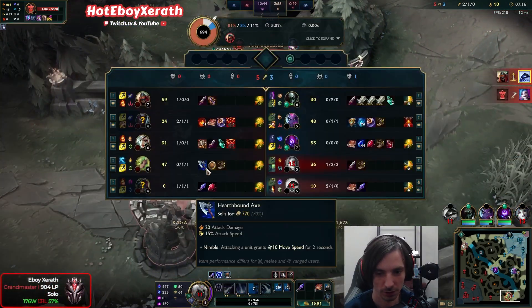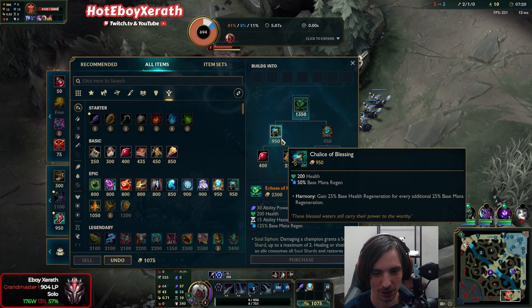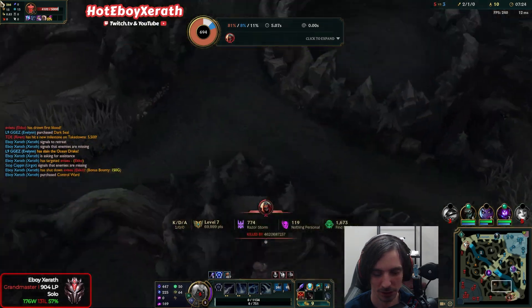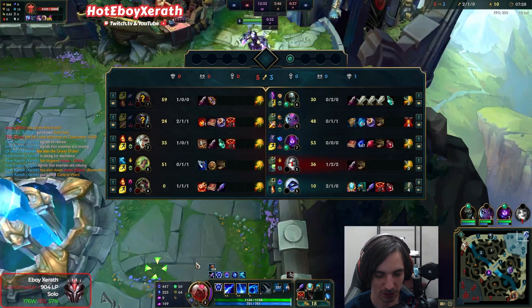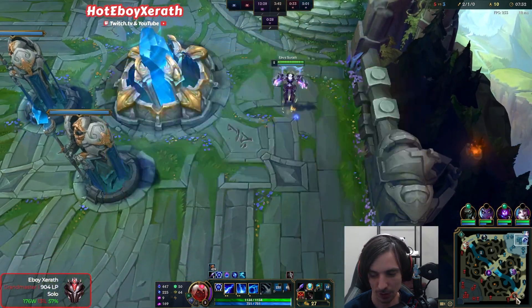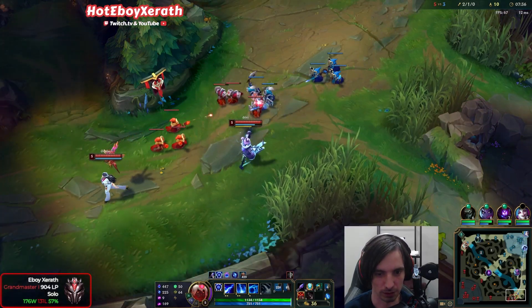And a flash! Oh, she got executed. Pretty good. I want that turret plate — if she just autoed it we would get it. Whatever, it is what it is. Since we're not running First Strike, the only income we're gonna get is from our support item and kills. So what I'm trying to insinuate right now is steal everything and take all the kills.